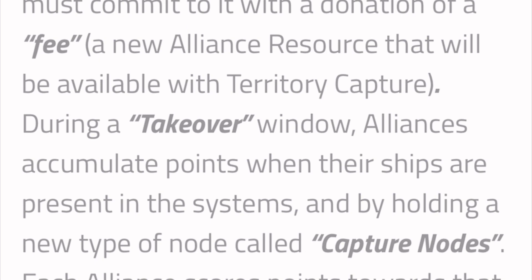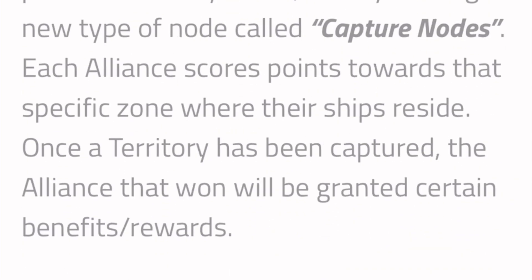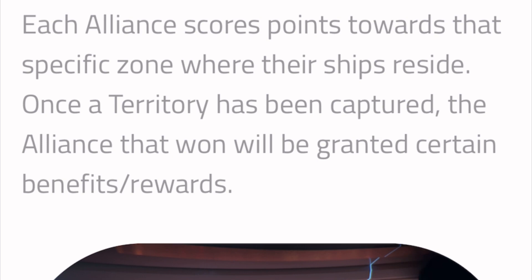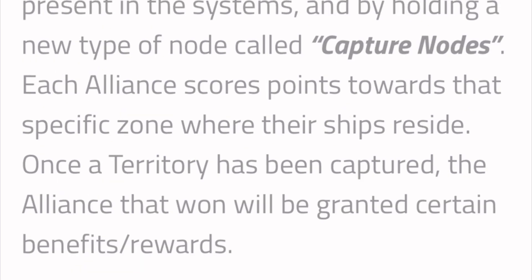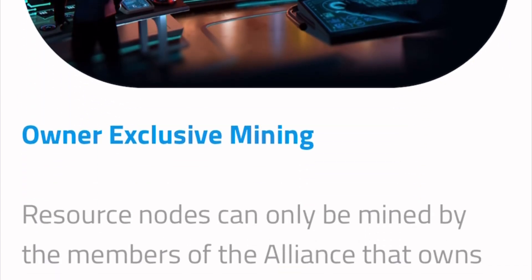So how does Territory Capture really work? You have a tick window essentially and you'll be able to bring your ships into the system. The developers want the high-powered ops ships — around levels 39 to 50 — going through the system and taking out enemy alliances, and then the smaller ships below level 39 will take over the capture nodes. Once you capture territory, that is when you will get the alliance buffs and rewards.